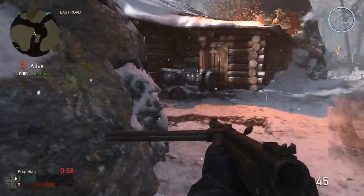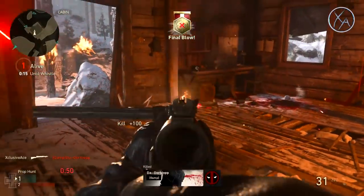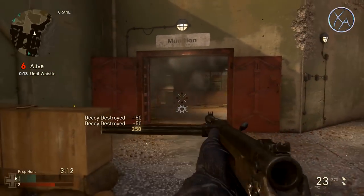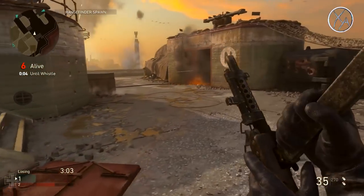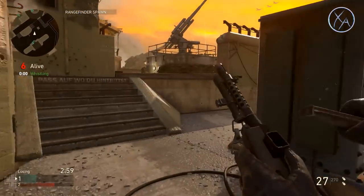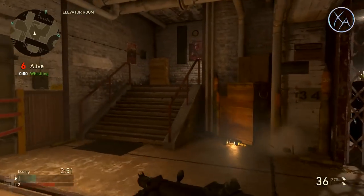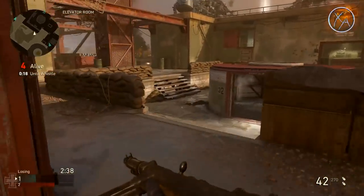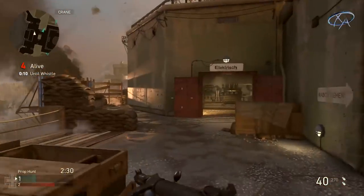Moving on to my thoughts on the mode in general — I feel it's balanced too much in the direction of hunters right now. It's extremely difficult to stay alive an entire round as a prop, and the prop rotation is very random. My first suggestion: keep the props random but show us what we're going to get next — a small indicator showing our next prop. This would let players prepare their strategy in advance, whether they're about to get a large prop that requires more caution or a small prop they can use on the run.